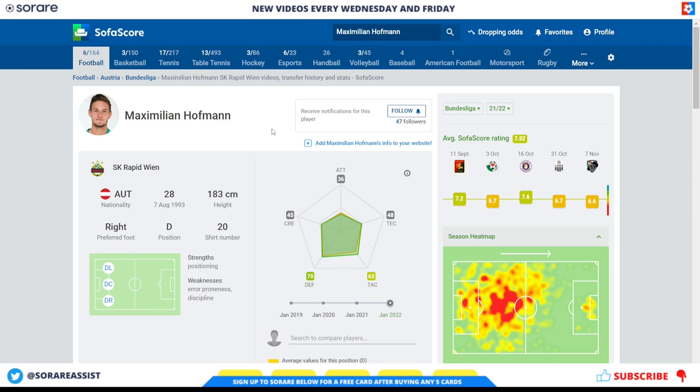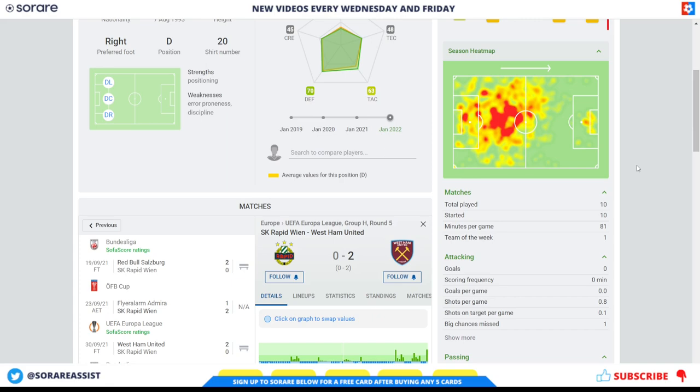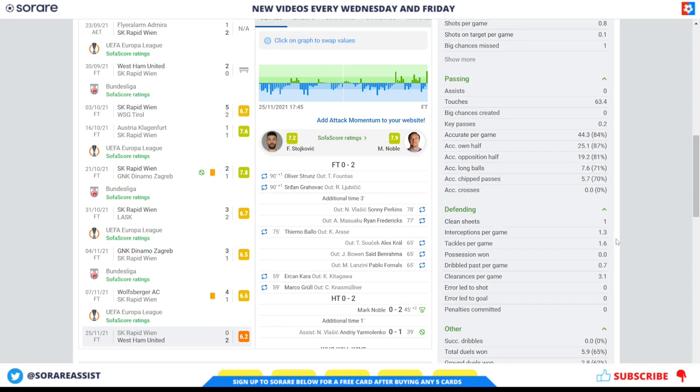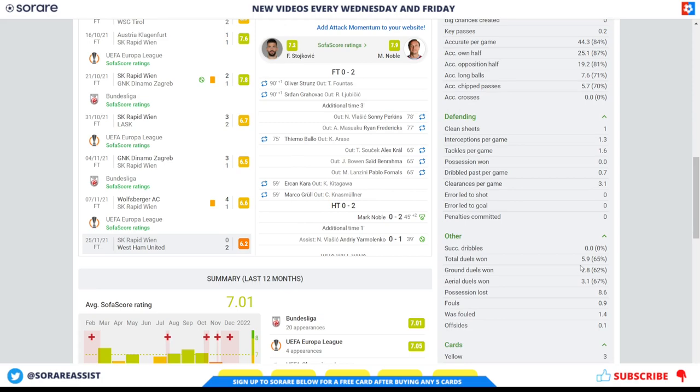The first player I've gone for is Maximilian Hoffman, Rapid Wien player — a defender who can play on the left, right or central defence. He does mainly play as a centre-back for Rapid Wien. Looking at his stats for this season, he's started 10 games and played an average of 81 minutes. His passing numbers look pretty good: 44 passes per game with 84% accuracy. He's also shown good interceptions and tackles per game at 1.3 and 1.6, and his total duels look impressive at 5.9.